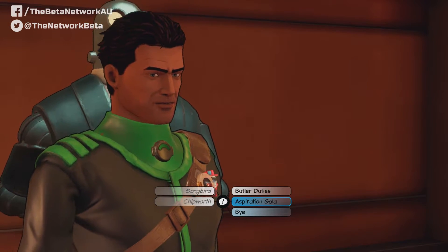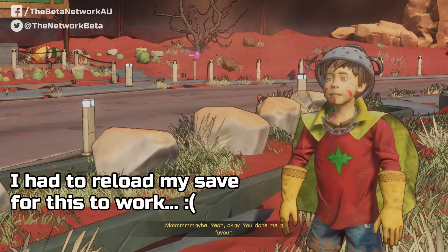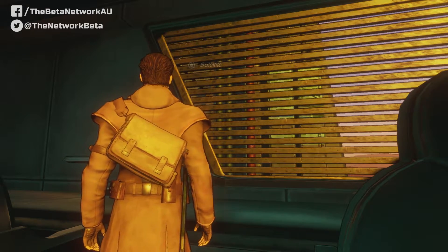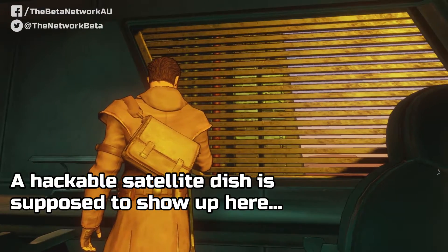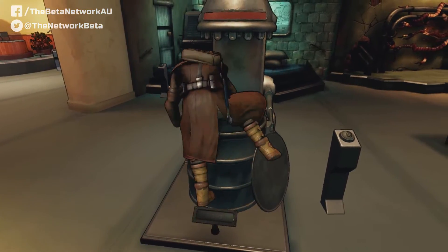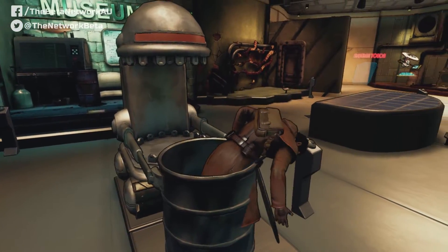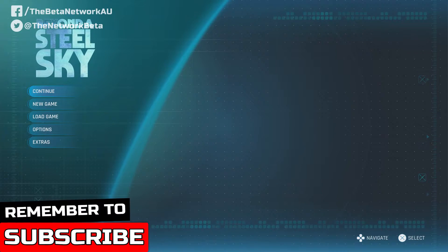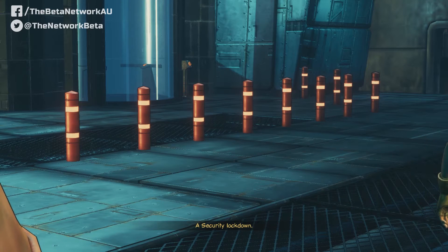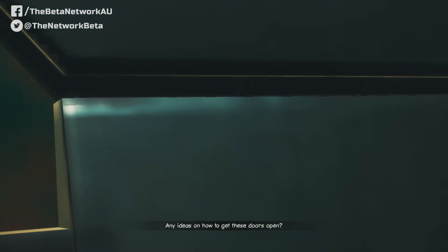Disappointing that Beyond a Steel Sky comes from such an experienced developer in Revolution Software. On one occasion, a certain dialogue tree wouldn't let me advance to speak with the necessary NPC, or I couldn't interact with an object I needed to in order to advance the story. Then you'd have major characters walking into walls or glitching into objects during dialogue trees. I've heard of other players having similar difficulties, but don't let this deter you. They're small errors that usually just require a simple reload of a recent save to fix. What can be frustrating is that these little grievances can pull you right out of the experience, as I found Union City to be surprisingly immersive.